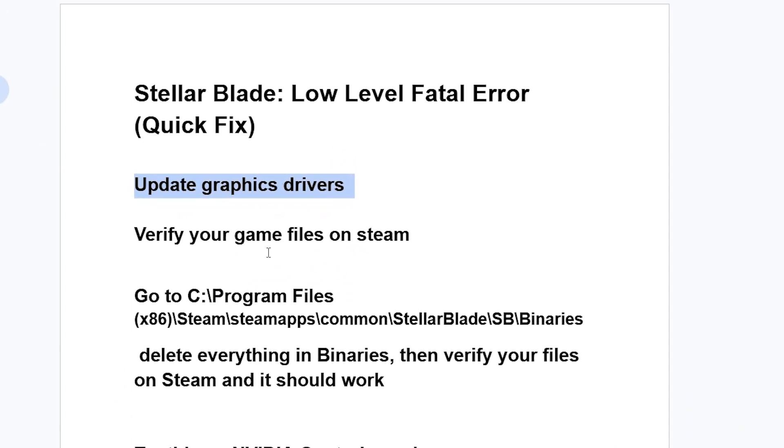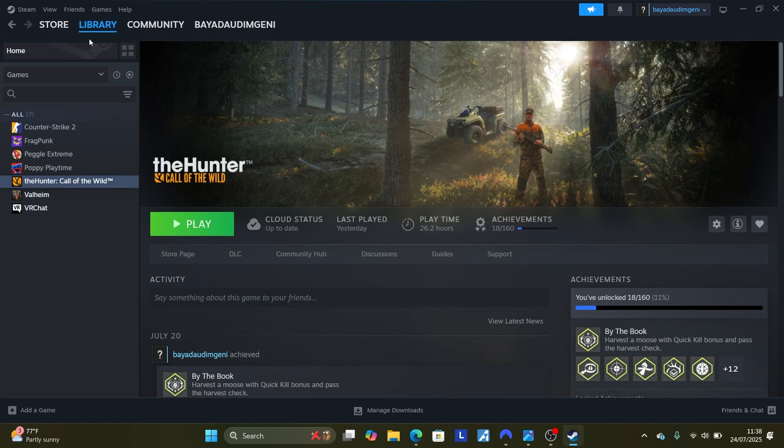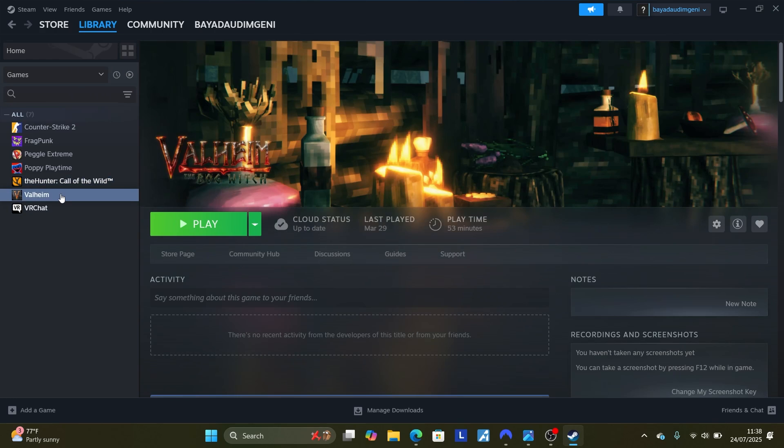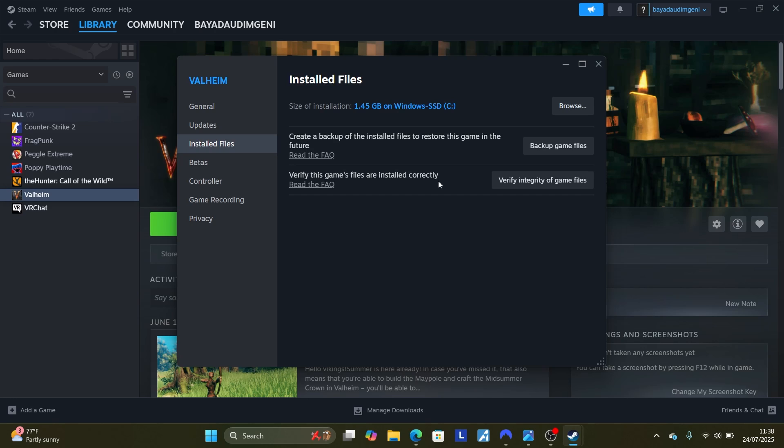If you're still facing the same issue, verify your game files on Steam. To do so, open the Steam application on your PC, then go to the library section and look for Stellar Blade. Right-click on Stellar Blade and select Properties.